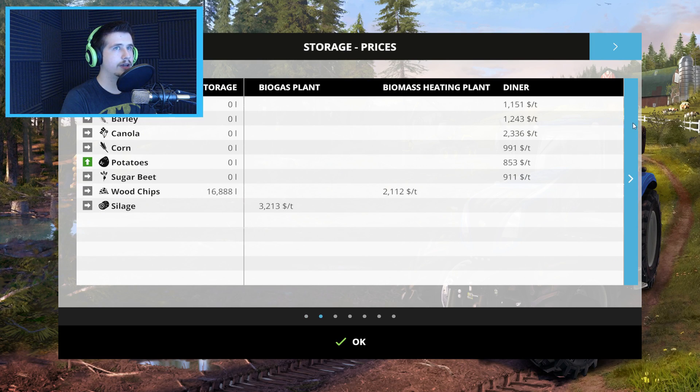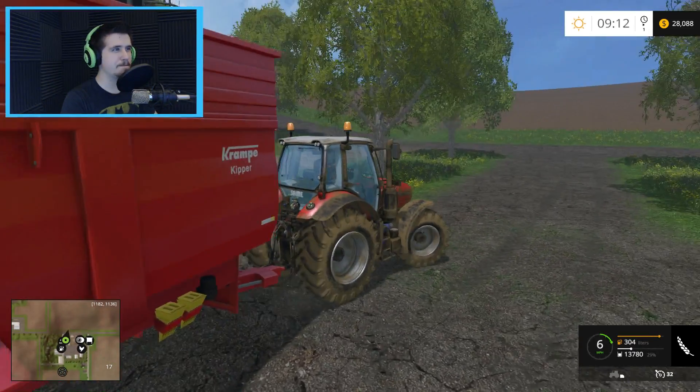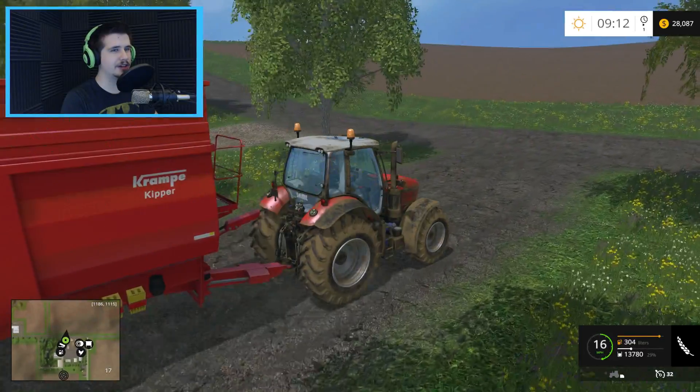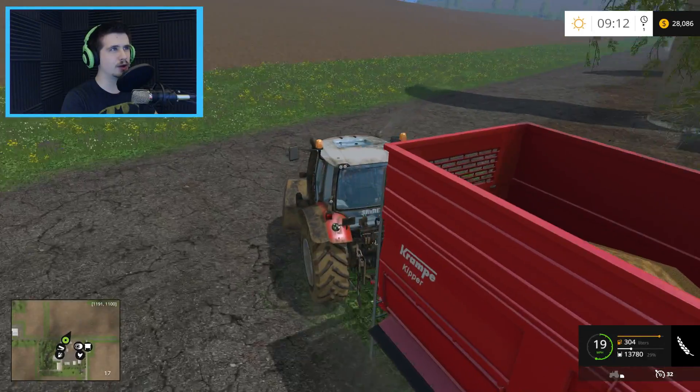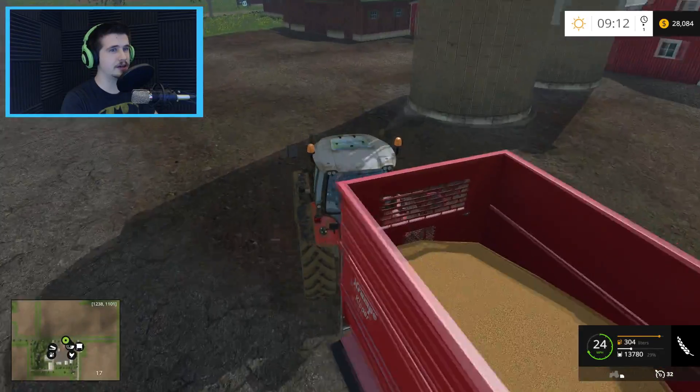So let's go ahead and see what wheat is going for — 1151, 1185 still at the train station. Let's get going. Hopefully I can go a lot faster than I did last time. Let's actually get a little bit of a run at this. Maybe I'll get to go up the hill even faster than last time.